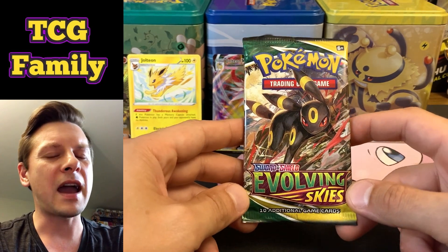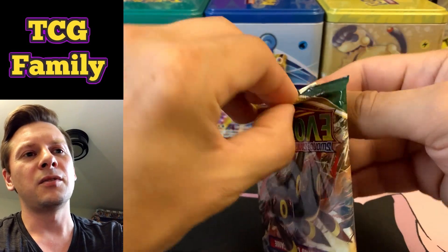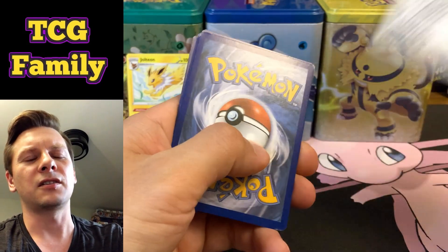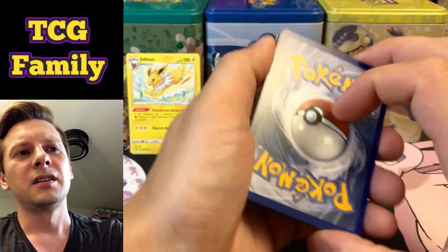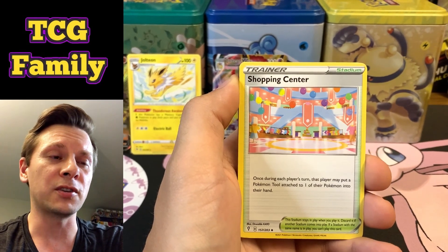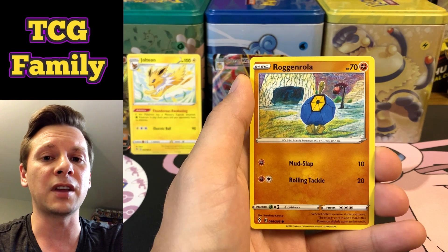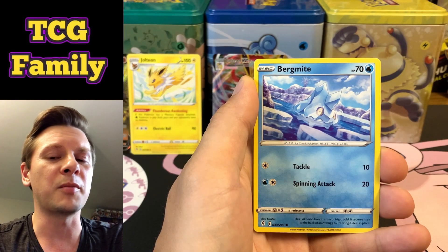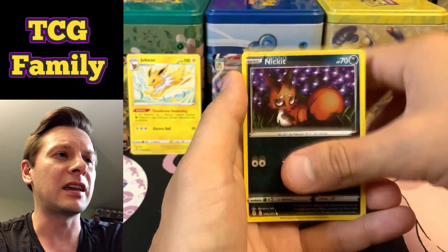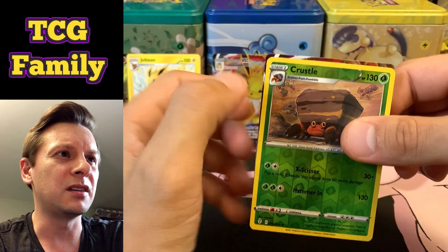Our final pack of these stacking tins — our final pack of Evolving Skies with this beautiful Umbreon art. Almost a shame to rip it open, but for science we need to see what's in here! Code for everyone. Grass Energy — thanks so much for tuning in guys, really appreciate you checking out our videos. Make sure you're subscribed so you're eligible for our 500 subscriber prize giveaway. Fletchinder, Flabebe — smash the like button, leave us a comment down below, we love you guys. Bergamite — we love the support and can't wait to get to 1K! Lilligant. Reverse hollow is a Crobat — oh, I see something...